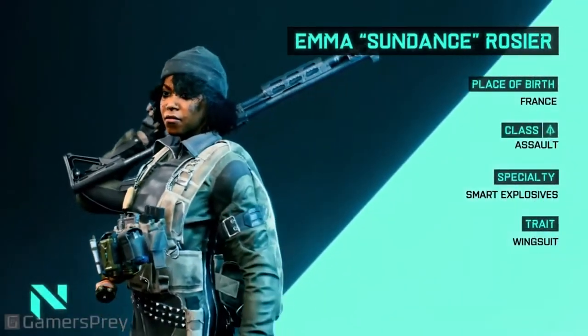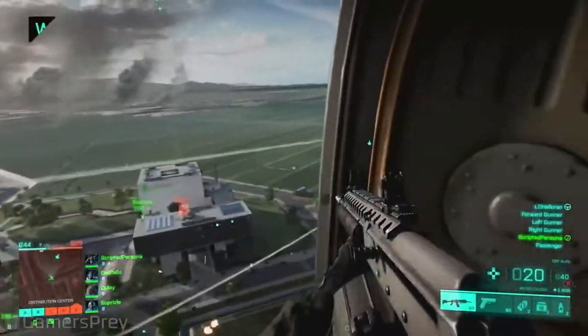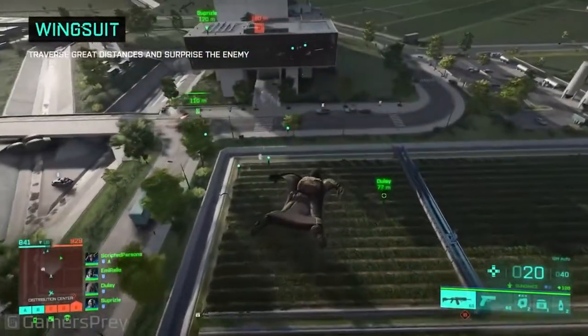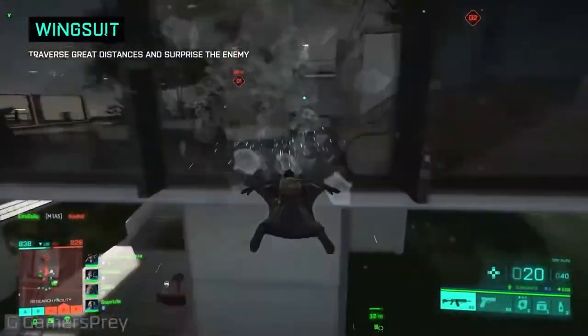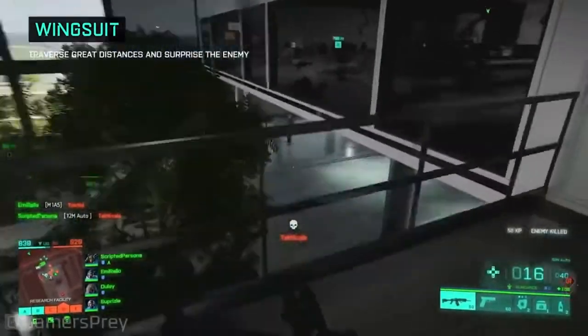Emma Rosia, codename Sundance. Smart explosive: Sundance has the explosives and the experience to make life very difficult for the enemy team. From scatter grenades and micro drones, if something needs to go bang, she's the one to call.